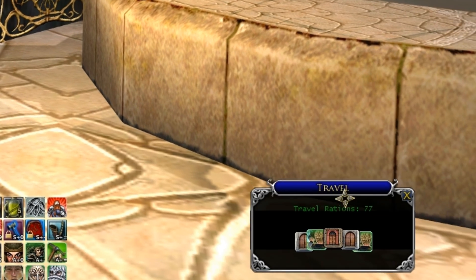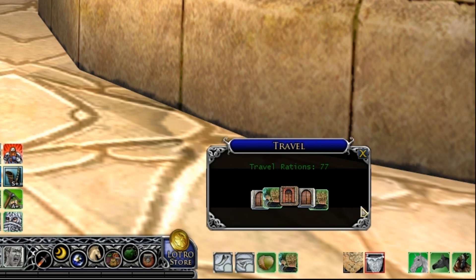As you can also see, it gives you travel rations. You can move the box around and it's actually pretty cool. It's one of the most popular plugins and you can obviously see why — it frees up a lot of bar space and makes it all easy for you.